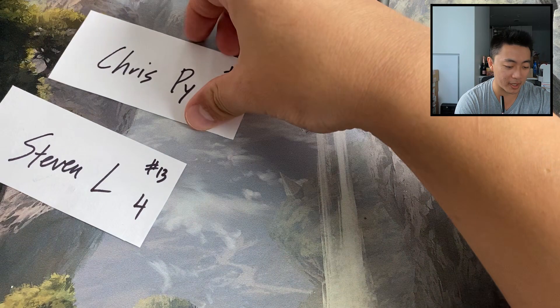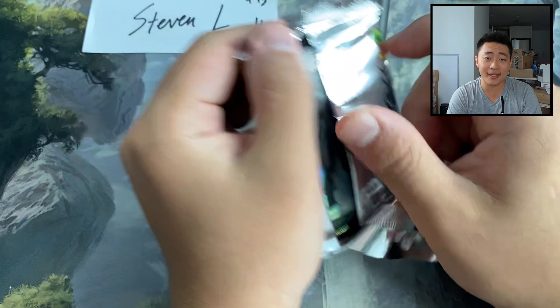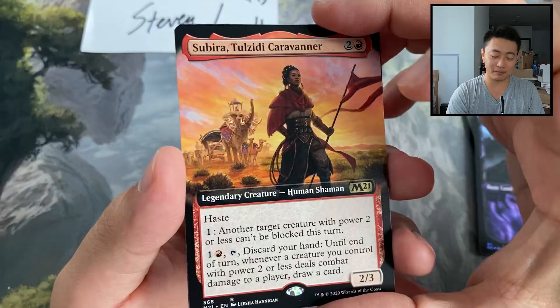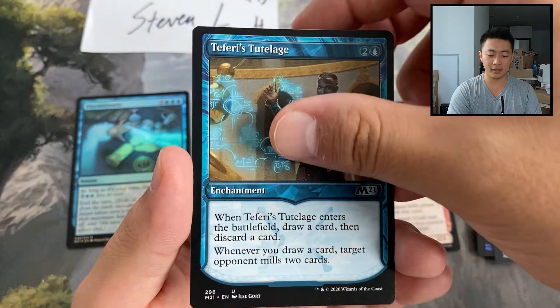Steve and L, four packs left — we've seen seven mythics so far. I'd expect at least one more. Foil Discontinuity, Subira, Tozeeti, Caravaner as our standard, Thieves' Guild Enforcer, and another mythic — Liliana, Waker of the Dead! With a foil Solemn Simulacrum — that's really spicy!